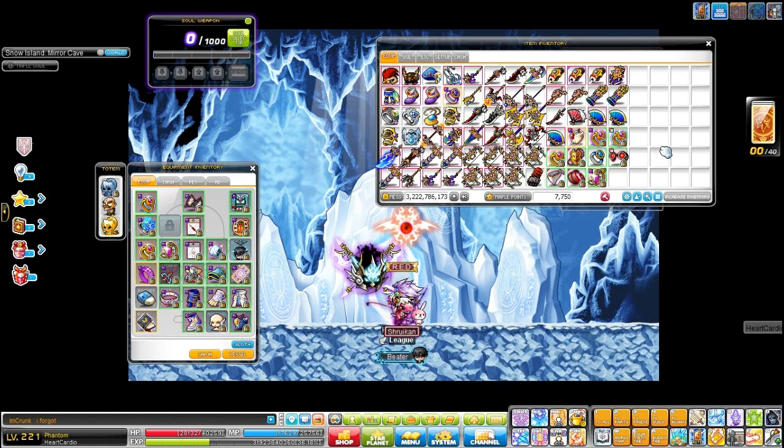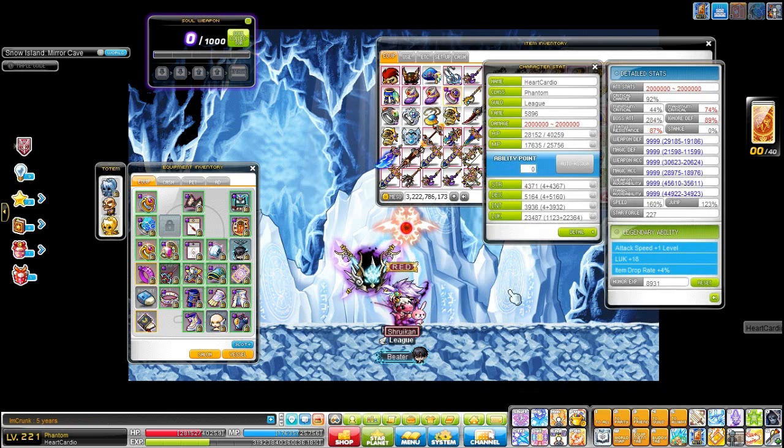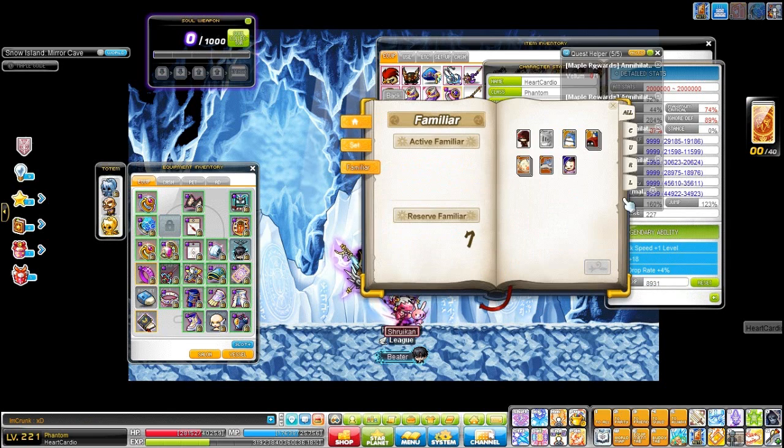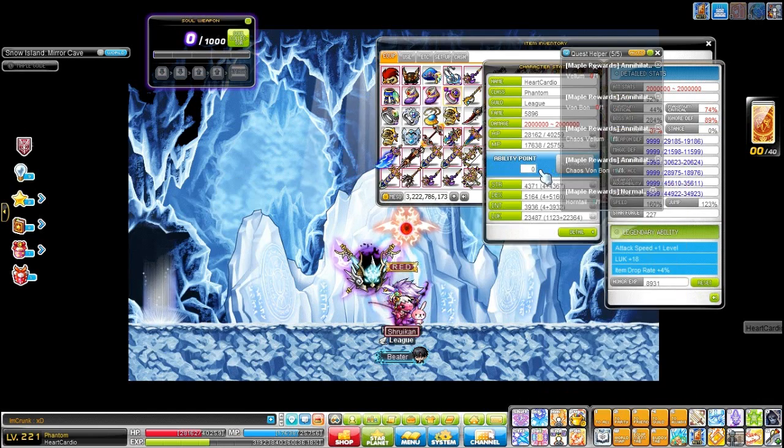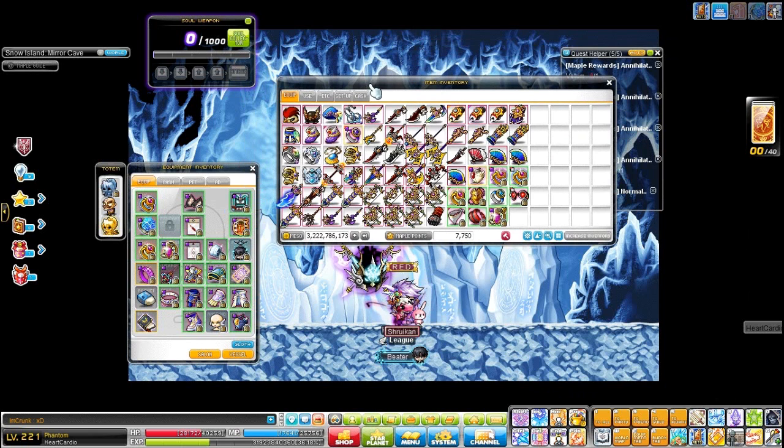And I also have the Hotel pendant that I already transferred to Dualite — I'll put a screenshot of it. I'm pretty sure I showed you all my drop gear. I do have a 4% drop here and a familiar that gives me 2x — but that's about it. Thanks for watching this quick video on Heart Cardio. I hope you enjoyed — I'm going to upload the remaining videos I have from Heart Cardio. I guess it'll be Dualite for now — I'll update you soon. Peace guys.